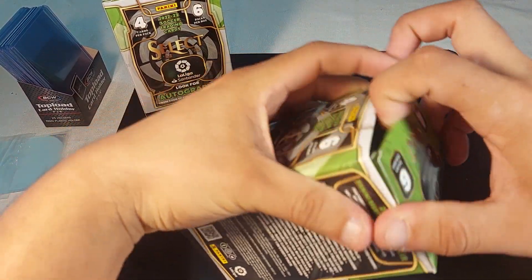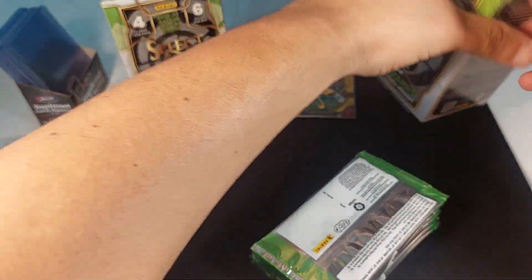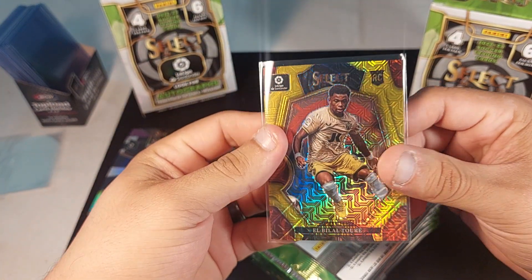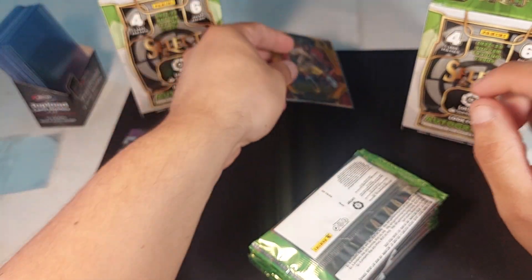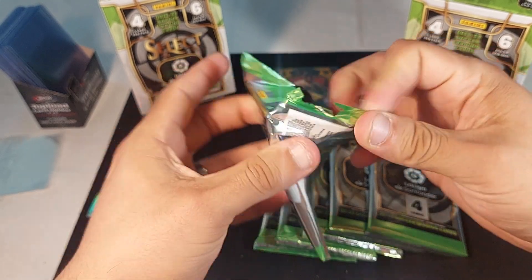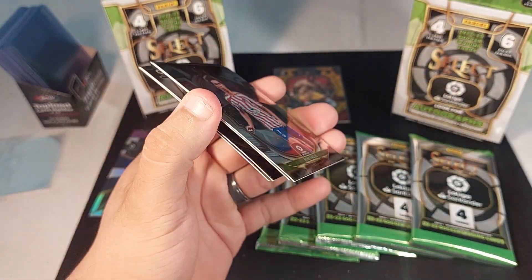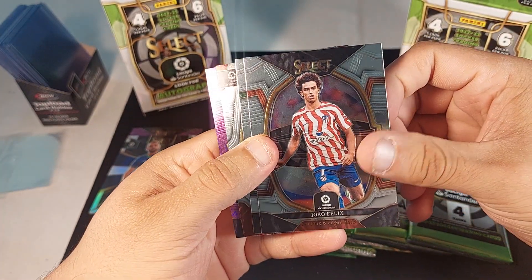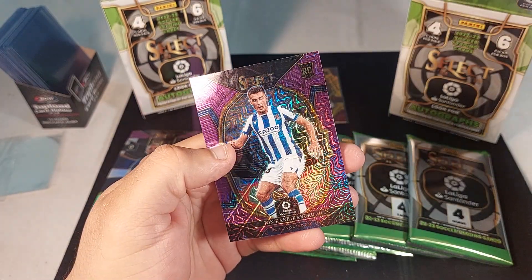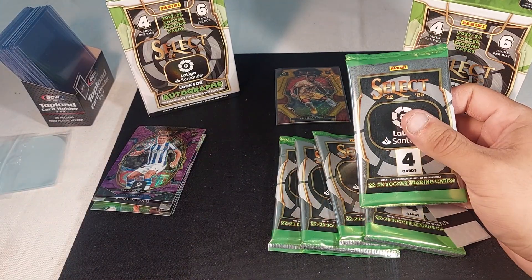Let's go with the second box. I like soccer, I watch soccer, but honestly I don't know who this guy is to be honest. I don't know where he plays — Almeria, okay, yeah, he needs to move. Let's see if we can pull another gold mojo in the second box. At least the colored ones are rookies, which I like.